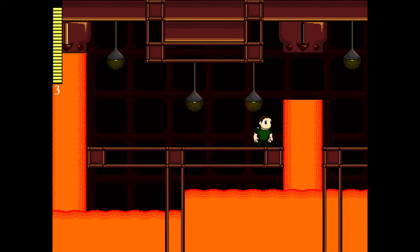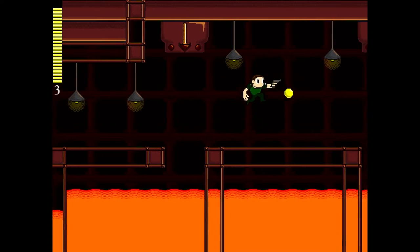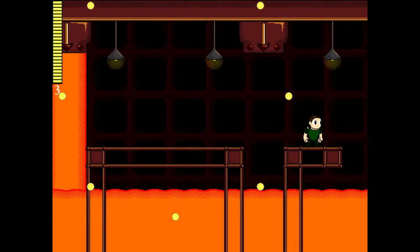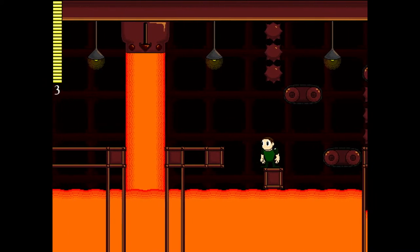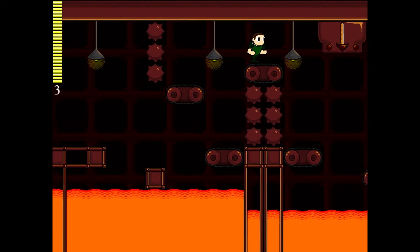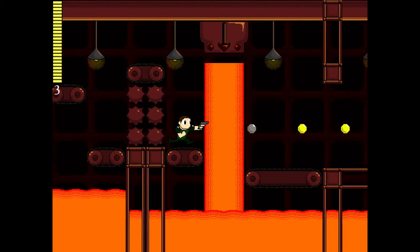It's all the inanimate objects that are the biggest worries here. Even this guy right here — he's no worry. All he'll do when he hits the ground is shoot at you a few times then start jumping again, but you can kill him by the time he gets his first volley off and you're done with him.